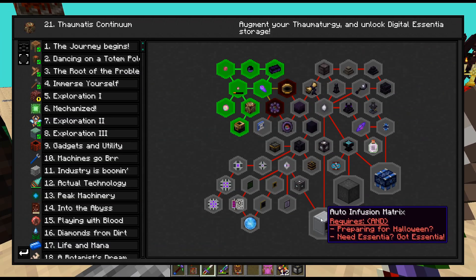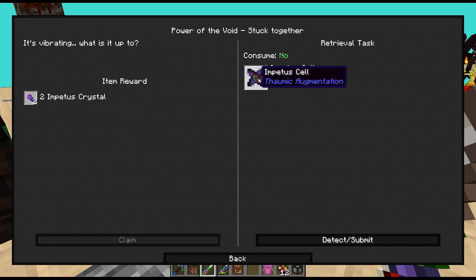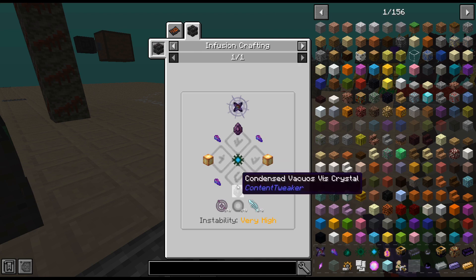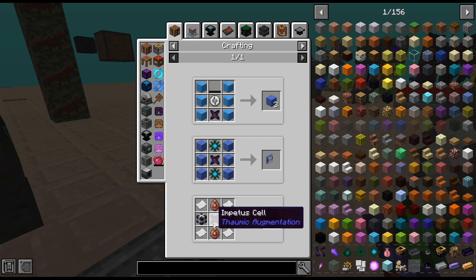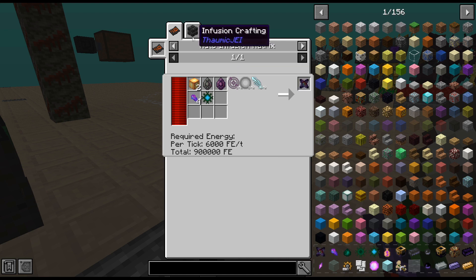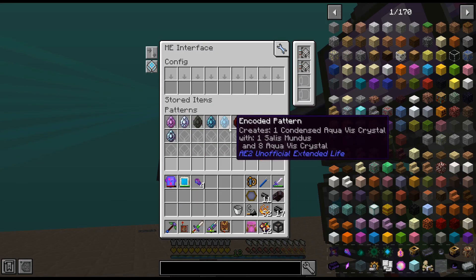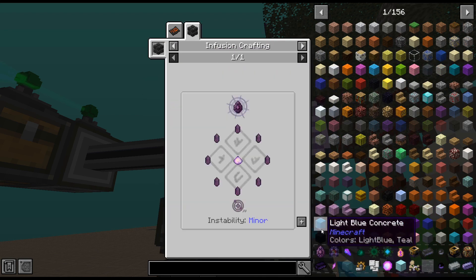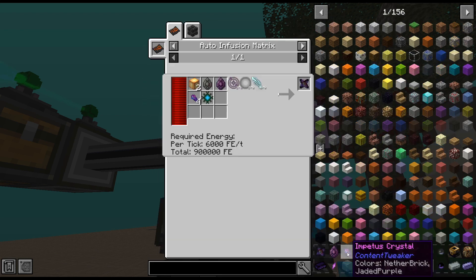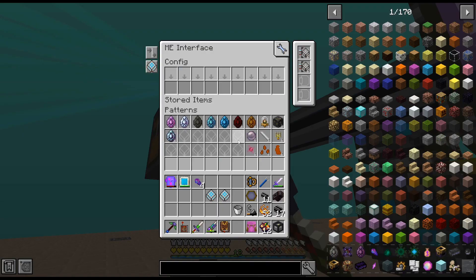So it looks like this goes this way but also we need to go this way — it doesn't really matter which one we do. Does this have like a durability or does this get consumed? That might be a little bit annoying. It seems like every single one of these recipes requires a different condensed thing, which I mean... it's making us really use every single one. It is what it is — it's just kind of par for the course for this mod pack.